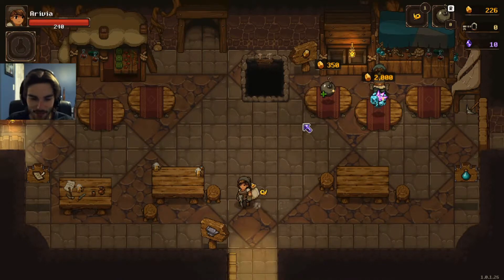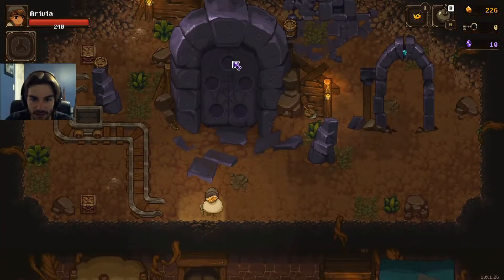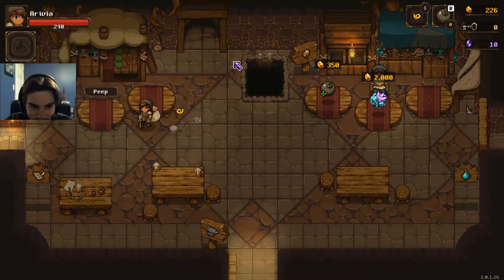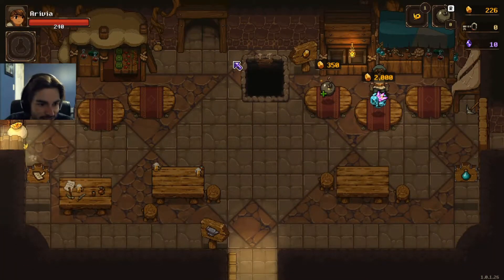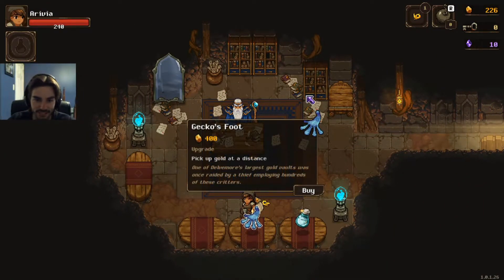Hello, once again, I'm Automatic, and welcome back to Undermine, the new roguelite, just like Binding of Isaac, just like Enter the Gungeon, just like Rogue Legacy — is that a game? I guess it is. Rogue Legacy 2 is out.